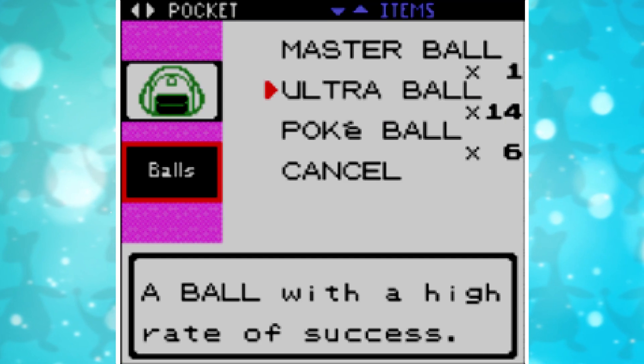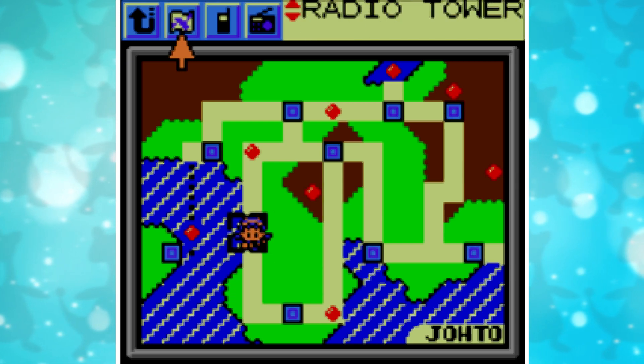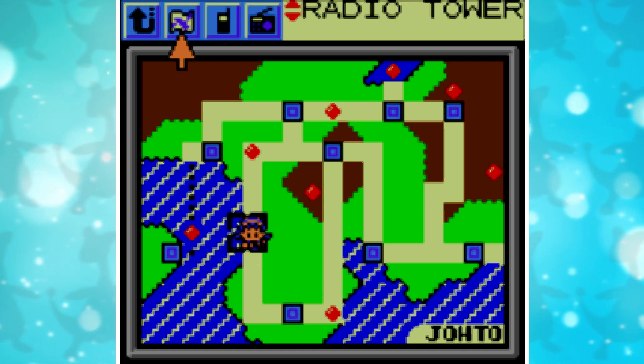Next, you need a lot of Pokeballs or Ultra Balls, or you can also use your Master Ball if you want to. Then, we need to find a Ditto. You can find a Ditto around Goldenrod City in the grass. Please note that Ditto is gonna take a while to find because it is a pretty rare encounter.